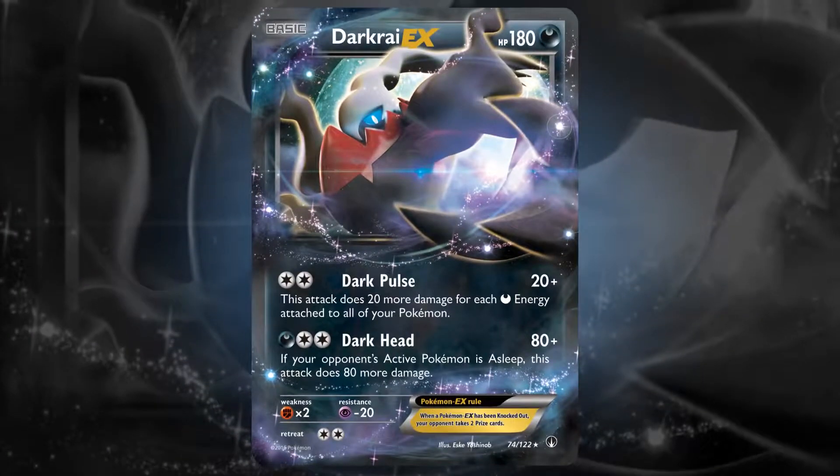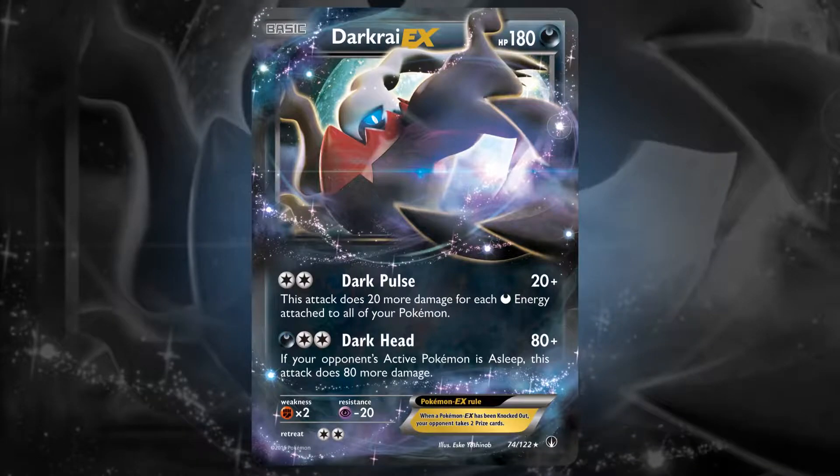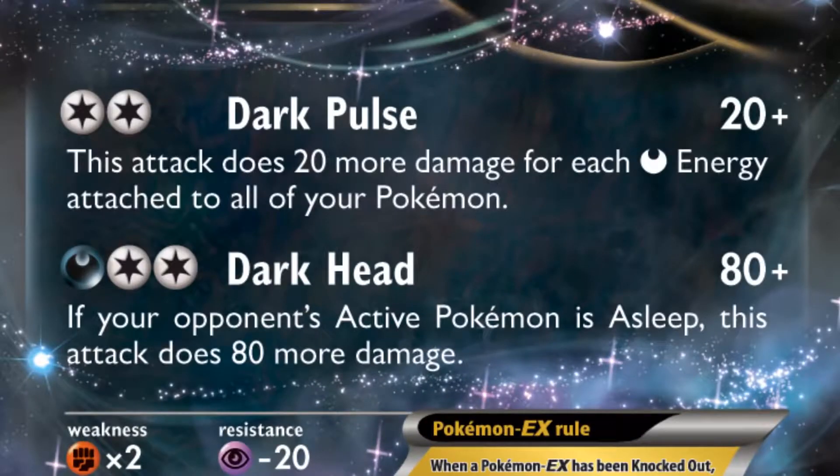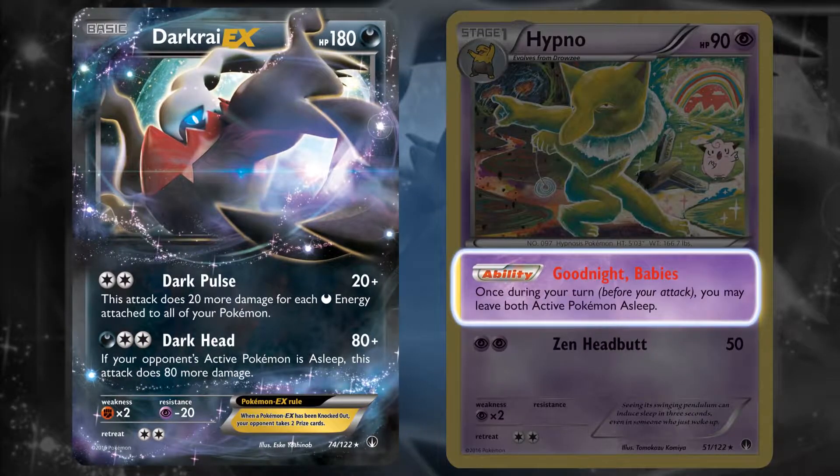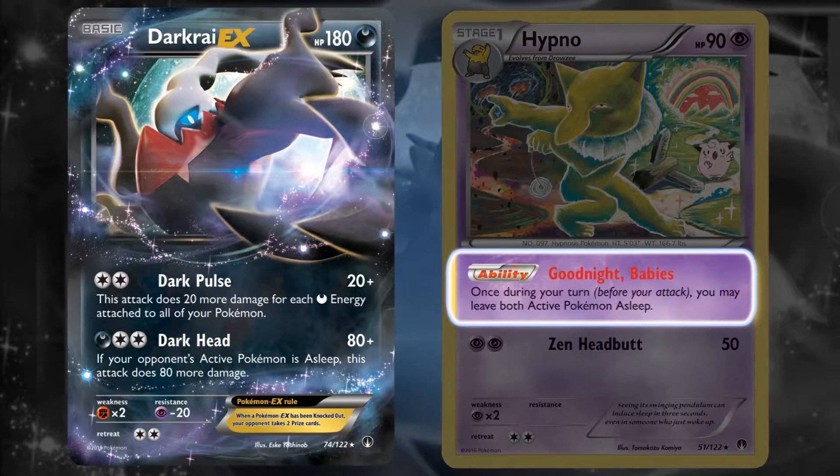Darkrai EX has two powerful attacks: Dark Pulse and Dark Head. To unleash the full power of Dark Head, try out this tricky three-step combo. Step 1: use Hypno's ability, Goodnight Babies, to leave both active Pokémon asleep.